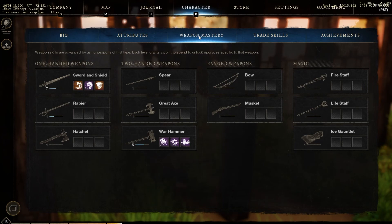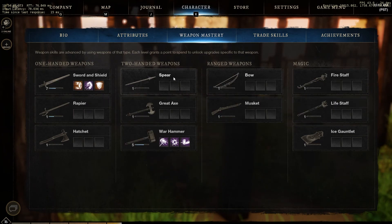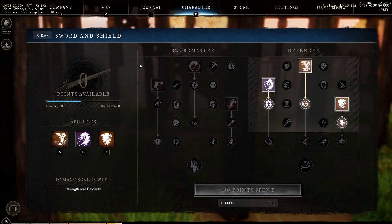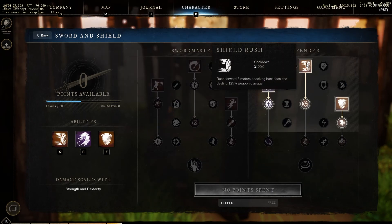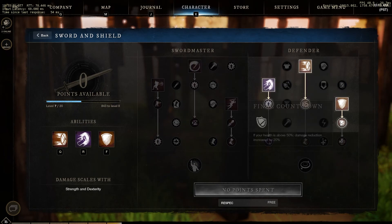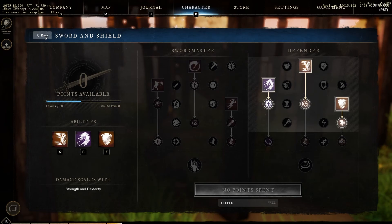So we're going to head over to the Weapon Mastery tab, where we'll be able to look at the different types of weapons. We have one-handed, two-handed, range weapons, and magic weapons. To start the game, they give you sword and shield as a default. Here you can see that there's active skills, which are the squares, and then there's passive skills, which are the circles. Active skills are automatically equipped to Q, R, and F, depending on your keybinds. But the passive skills are all just things that kind of affect the way the game plays.